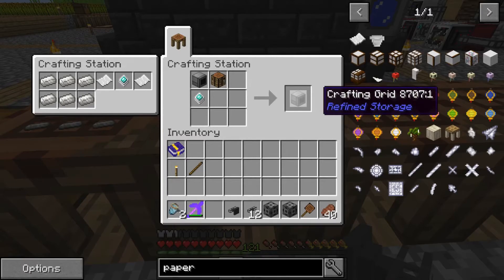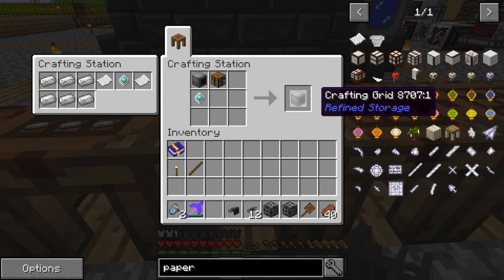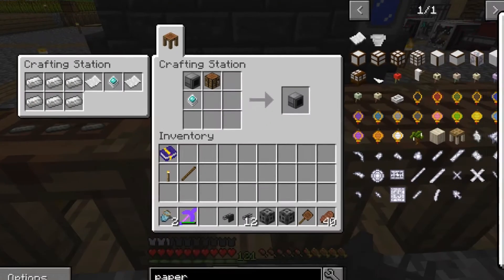We're also going to need a way to access our Refined Storage remotely. To do that we are going to need another crafting grid. You can get away with just a regular grid, but because I want this to be remote access for my crafting system, I'm going to upgrade it to a crafting grid. To get this you're going to need a regular grid, a crafting table, and an advanced processor.